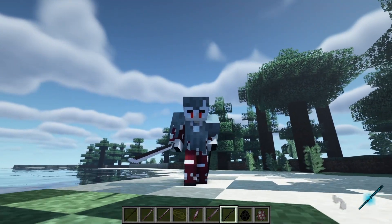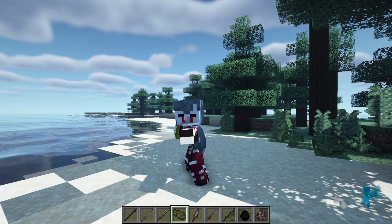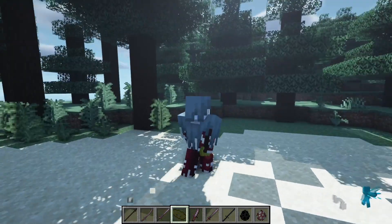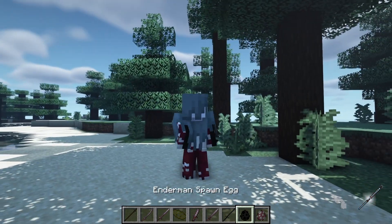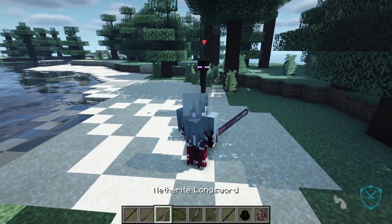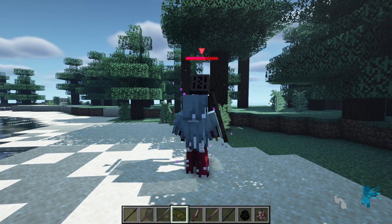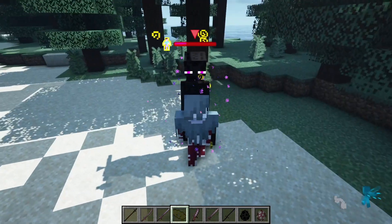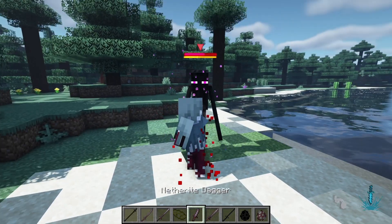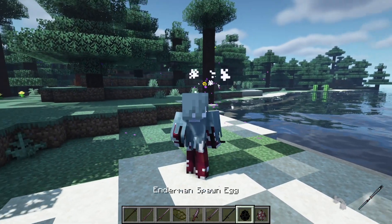One of my favorites has to be the knuckle — just look at these punches. It's basically punching at super speed. Let me pull up an enderman real quick to show you what that looks like. I stunned him with the knuckle. Let's also try the dagger on him — much quicker.